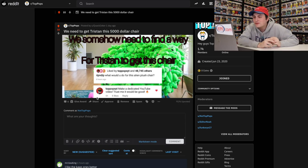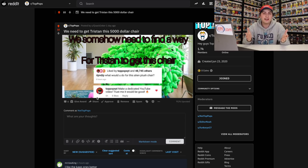Who found this? It says, we need to get Tristan that $5,000 chair. We somehow need to find a way for Tristan to get this chair. Rip and Dip, what would you do for the Alien Plush chair? And I said, make a dedicated YouTube video. Trust me, it would be good. And honestly, if I did make a video, it would be amazing. I don't know how QuackerJoker found this comment — I guess you must follow Rip and Dip, but that is pretty funny. I was kind of joking, but if we could do it somehow, that'd be awesome. Rip and Dip, if you're watching, I'm buying your YouTubes when it comes out — I know it's limited to 1,000 so it's gonna be tough — but maybe we could work on something with this chair. I doubt it, but hey, you never know.